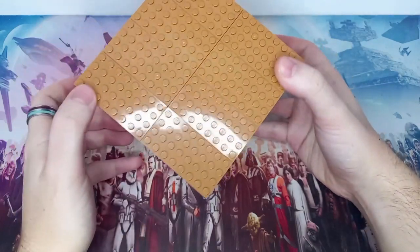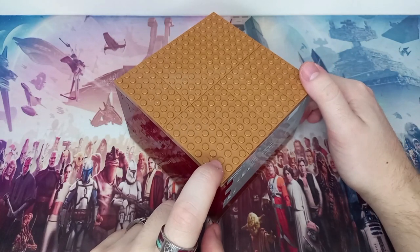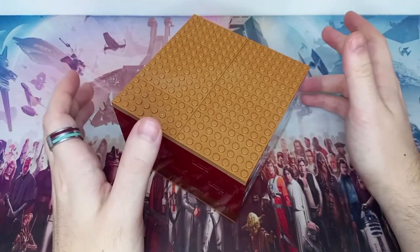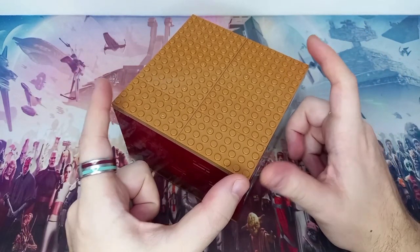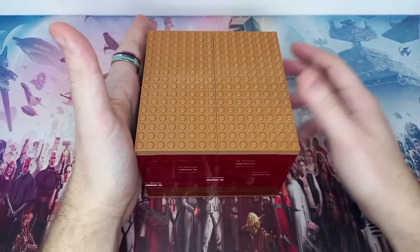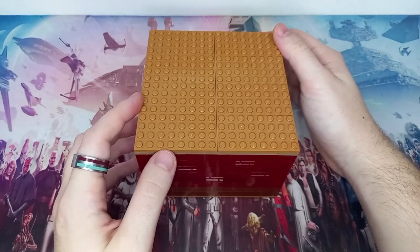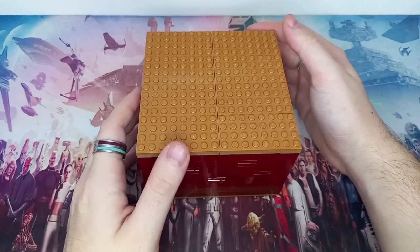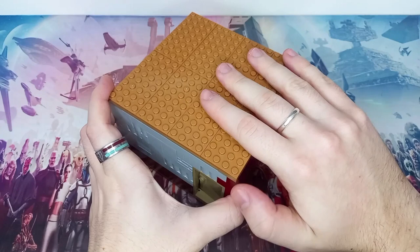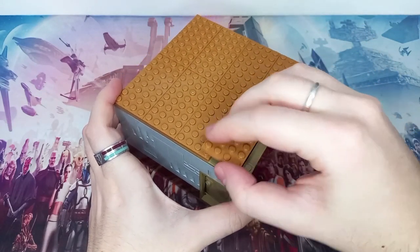I have somewhat got a head start on the next build - there is going to be a shawarma takeaway place. I don't really know how I'm going to do it, because originally in the MCU when they are having their shawarmas, there are big arches on the side, but I could always position them towards the wall, hide the arches, and still have it open at the back, or perhaps even two sides. So that's going to be really fun to try and build, and I've already built the base for the shawarma place.